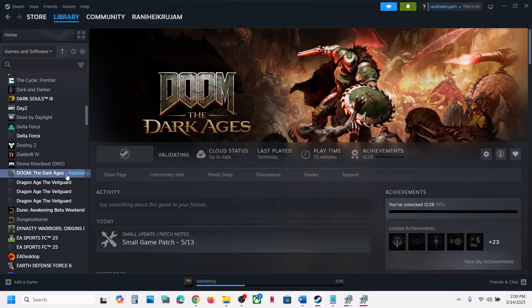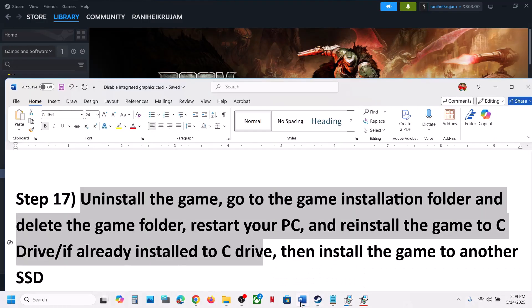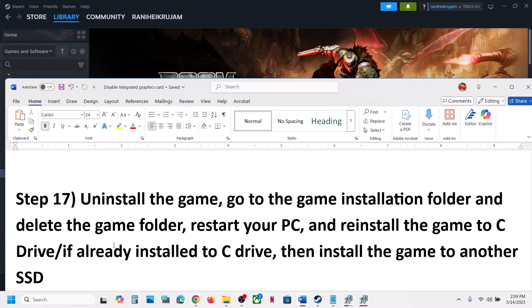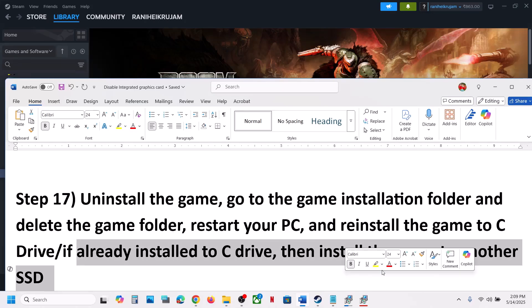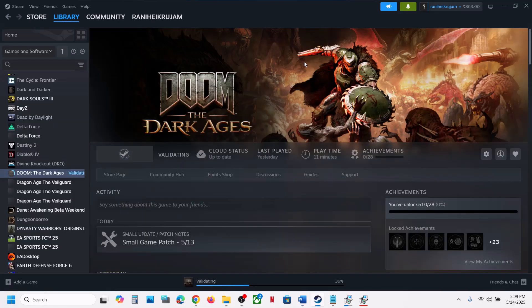The last step is to uninstall and reinstall the game on a different drive. Uninstall the game, delete the game installation folder, and then install it to the C drive. If it was already on C drive, try installing to another SSD. One of the steps shown in this video should help you run the game successfully on your Windows computer.